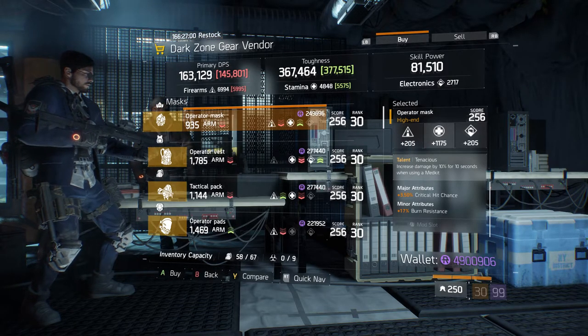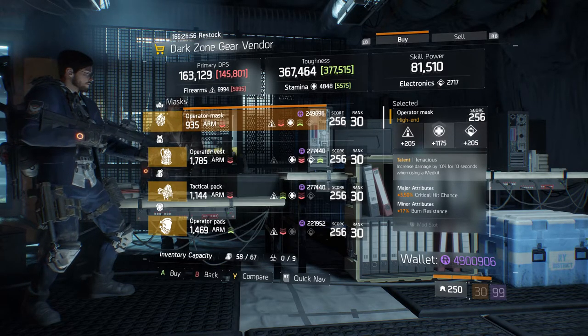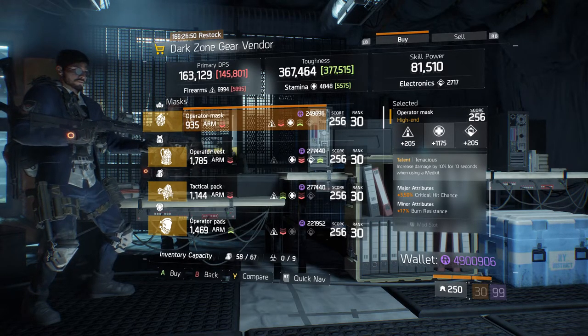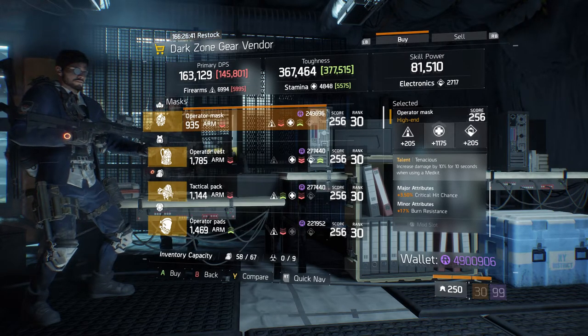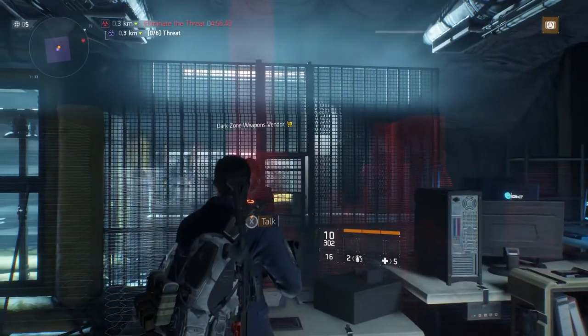If you're okay with the stamina you can leave it and switch the major attribute to enemy armor damage or whatever you like, or you can roll over the stamina to something else if you like the critical hit chance. Either way, come get this mask if you're looking for one.